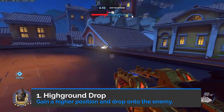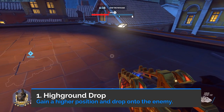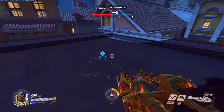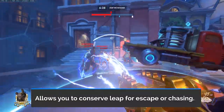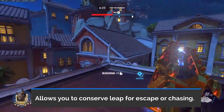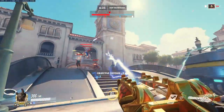The first technique is the high ground drop. With this technique, you first leap onto a high ground position. Next, you wait until the enemy team engages and then you drop behind them and initiate on the squishier backline. This technique is great because worst case scenario, if you get low, you still have leap ability off cooldown to escape. Best case scenario, you disrupt the team and get picks. The only issue is that you need to secure a high ground position, and often times that can be challenging.